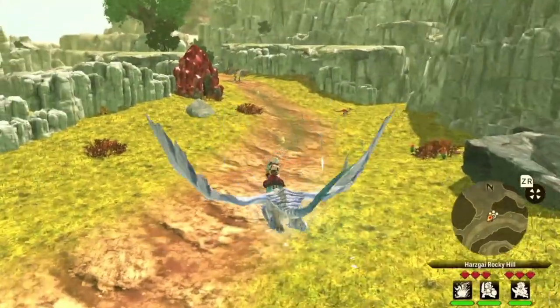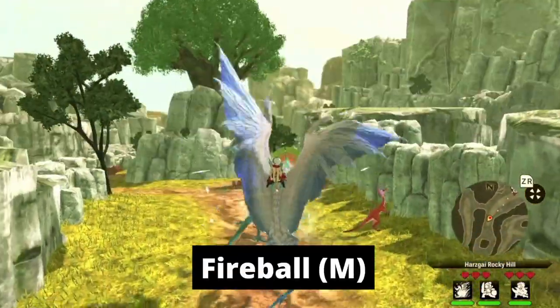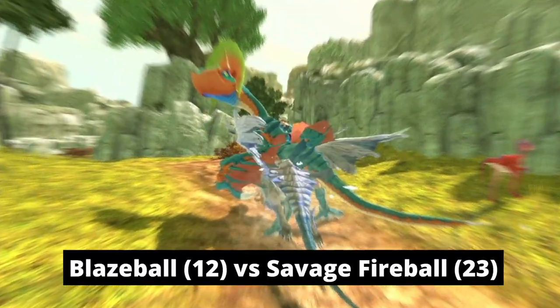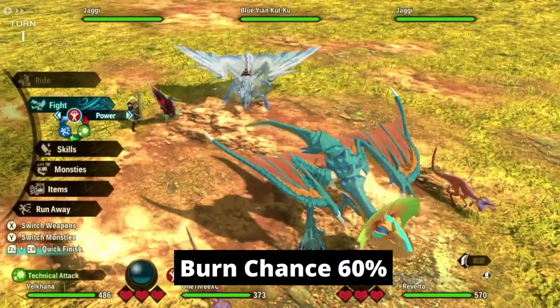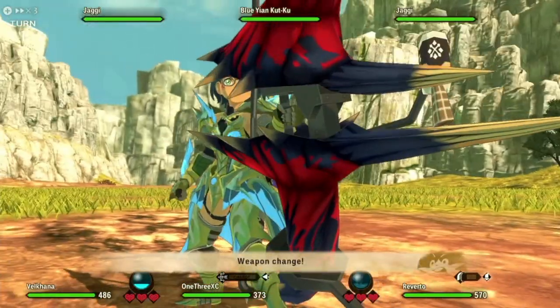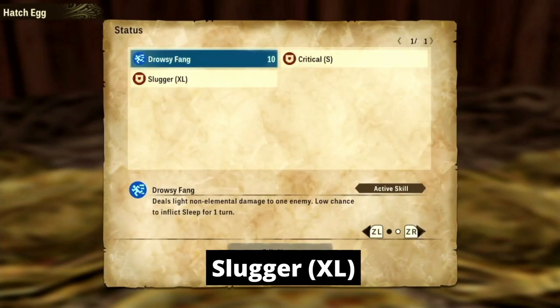Next up is Fireball M. Why not Fireball L? The reason is simple — Fireball M is a much cheaper skill to use compared to Fireball L, but it has the same chance to inflict burn status. Furthermore, it's extremely easy to farm. You can get this gene from any Blue Kulu-Ya-Ku around the world. One more entry for fire genes: Slugger XL. This is an awesome gene for completing a fire bingo, and the ability to stun opponents is great for fast monsters like Hellblade Glavenus.